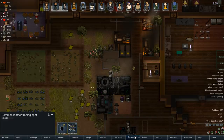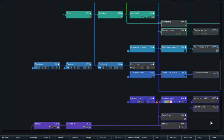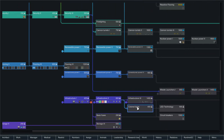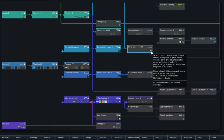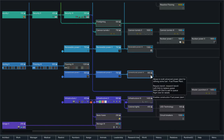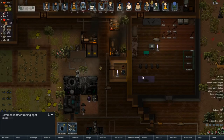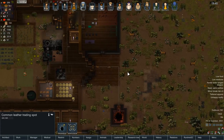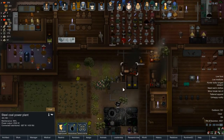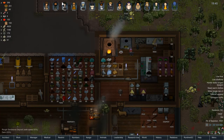Let me check the research screen to see if I've actually researched everything. Nothing seems to be going — so I'm assuming I have. Geothermal requires the high-tech research bench. Let's get the fuel power plant then — I really want the geothermal because we literally have the vent right here, but let's get something we can actually power up right away.